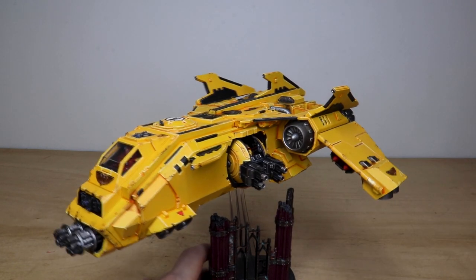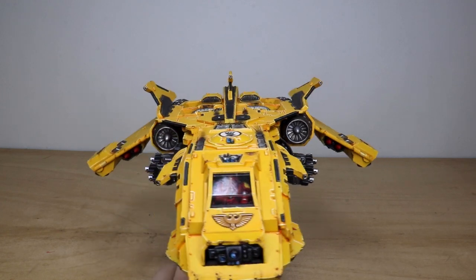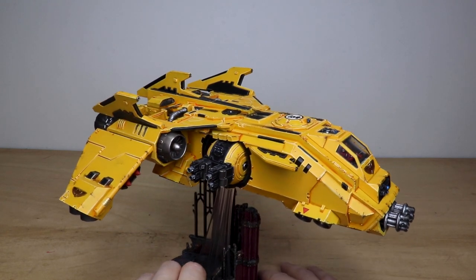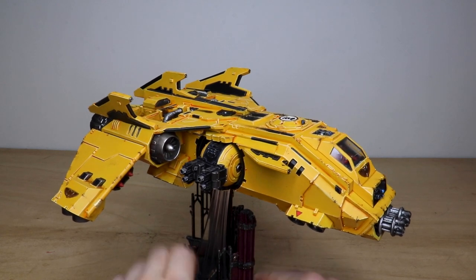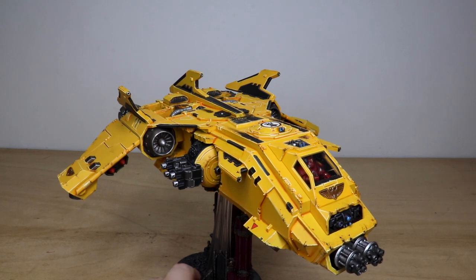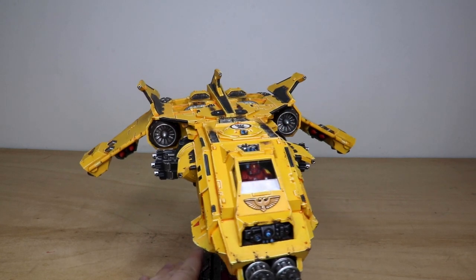Really nice attention to detail on the nose cone all the way through to the wing leading edges — really well executed. A super vibrant yellow Imperial Fist Fire Raptor Gunship with those black accents, which is really cool. The cockpit is fully painted with all the lights, dials, and everything in there.